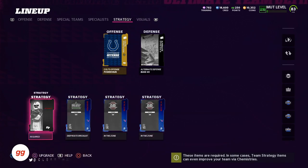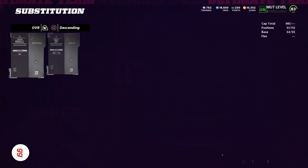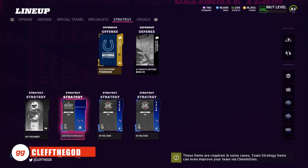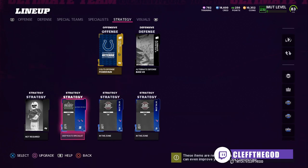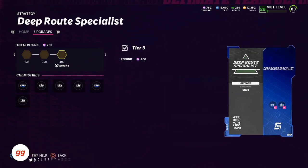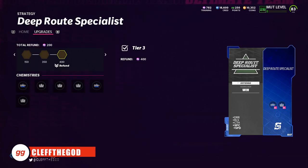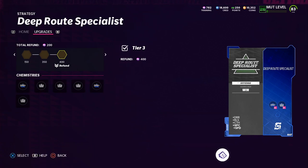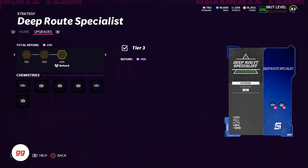I'm missing one — I wish I had another deep route specialist so I could get another plus one speed. As you can see right here, this gives you deep route running, release, catching, speed — all that for receivers. You need it. I'll click on it so you can see exactly — it's just for receivers. You'll see where it says offense or defense and what position. Deep route specialist is definitely the best one on offense because you get that plus one speed on all your receivers, and right now speed is supreme — it is key.